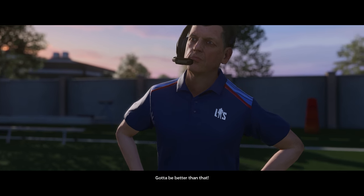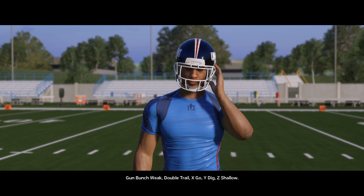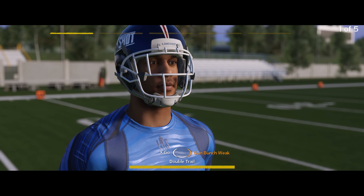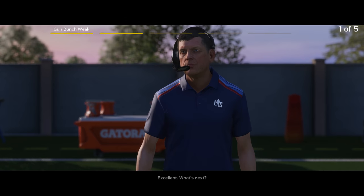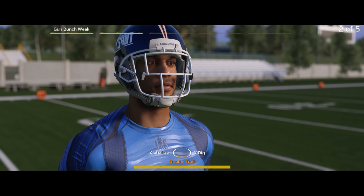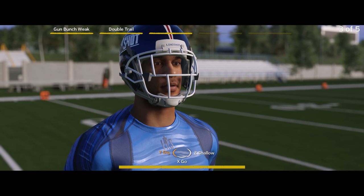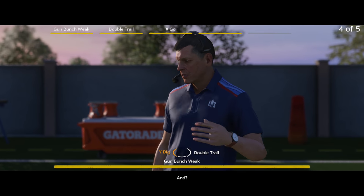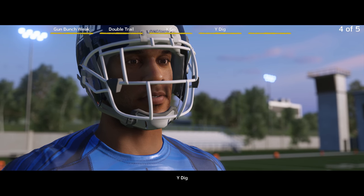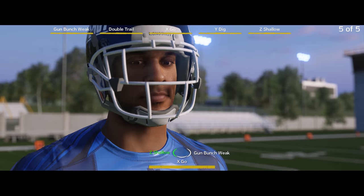Got to be better than that. Gun bunch, weak, double trail, X go, Y dig, Z shallow. Last play — what's the first section? Gun bunch, weak. Excellent. What's next? Double trail. And now X, Y, Z — that's the easy way to memorize X go. Y dig. Lastly, Z shallow.